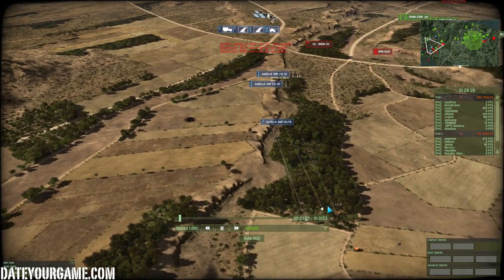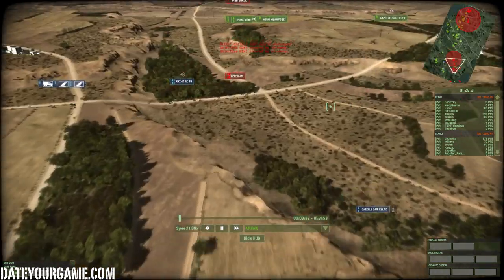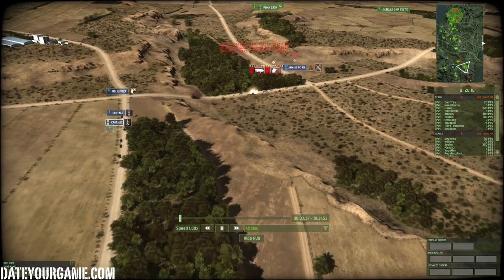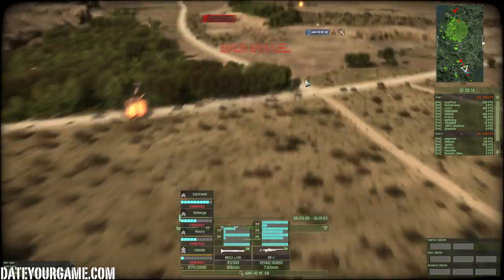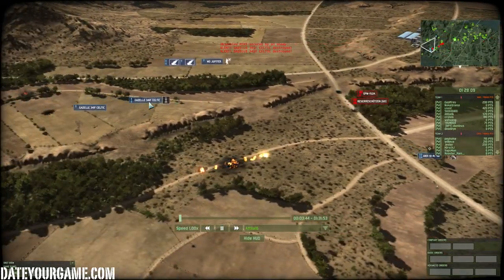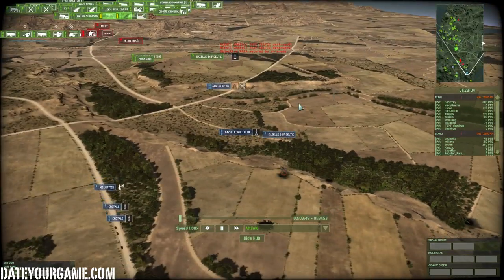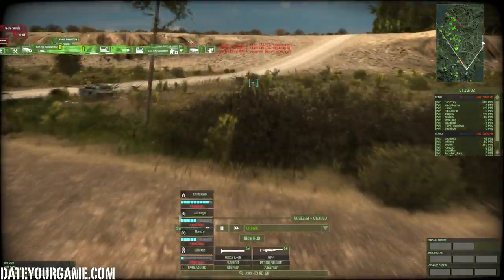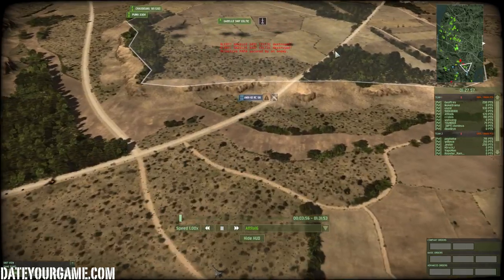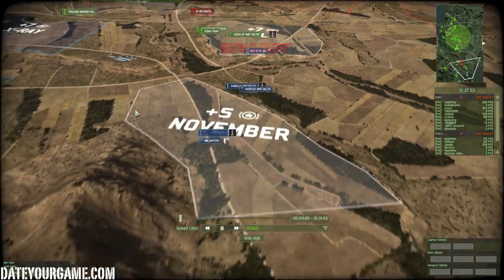My guys are now intercepting choppers. My MX-10 — those fast mobile tanks — are doing their job. The Crotal escorting my troops are already out of ammo, which shows a weakness of this unit. With my MX-10 I'm ignoring the enemies here and just moving over there to put the pressure on and gain us some time.